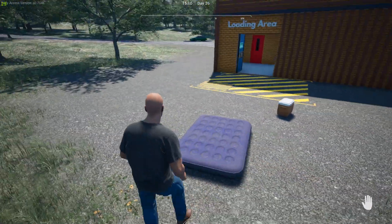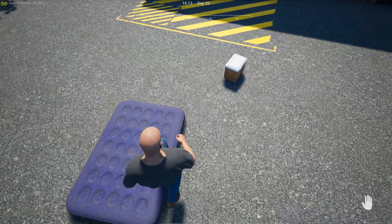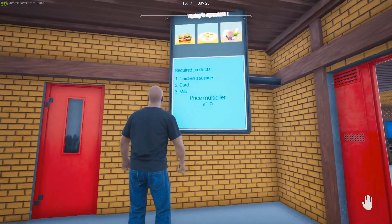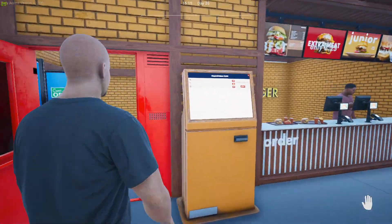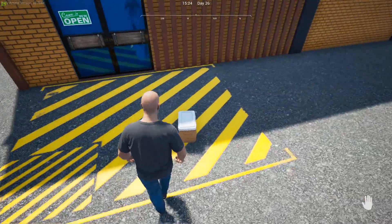We're going to keep going to see if we can get a better multiplier for cheese and pork sausage salami — cheese is going to be worth more so we really want to go for cheese. We're back and we've got chicken sausage, curd, and milk at a 1.9 multiplier, which does us no good — we're back down to $9.75.